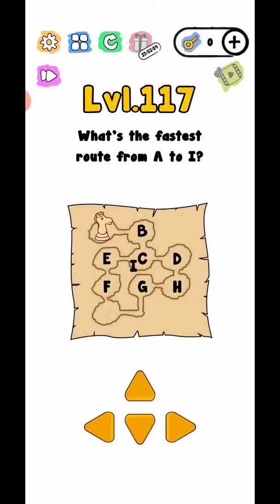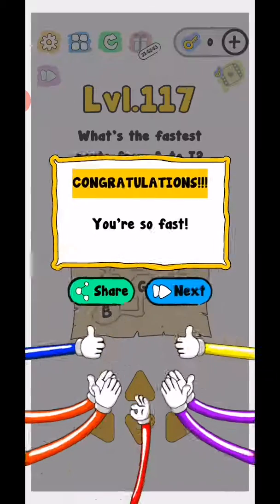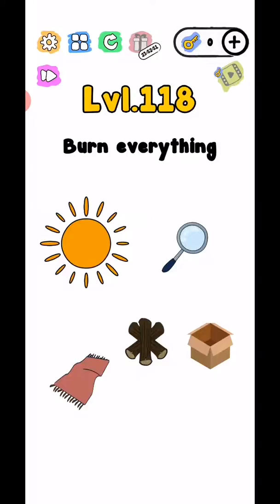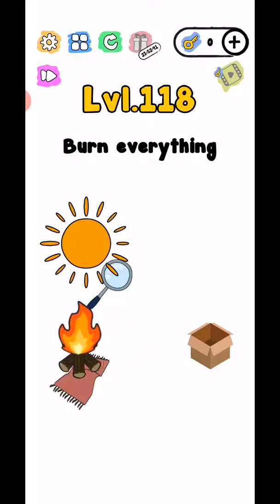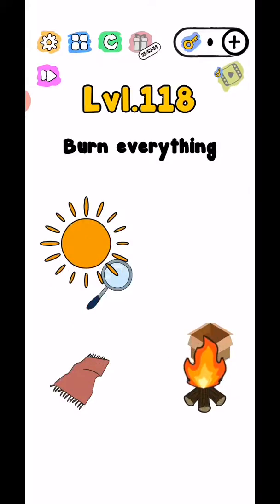Move the I to B — just drag it. Okay, and move this here. This is the fastest route. Level 118: Burn everything. Move this upside and tap to fire. Now burn everything.